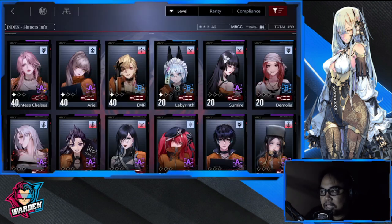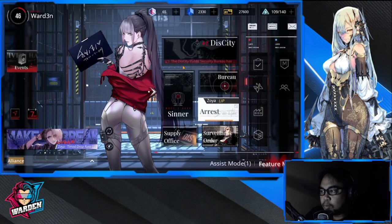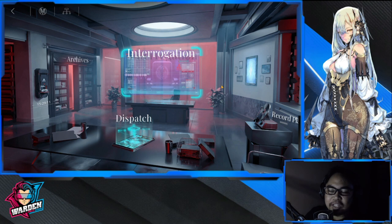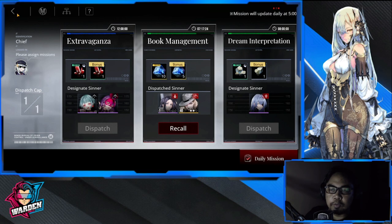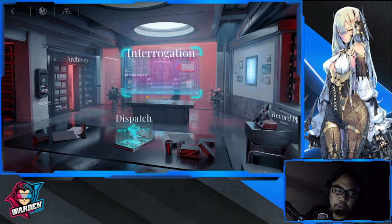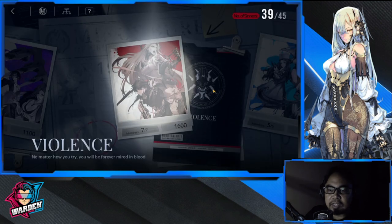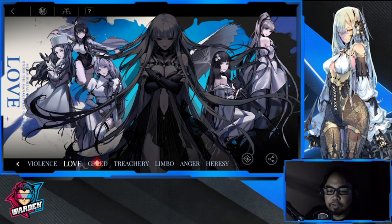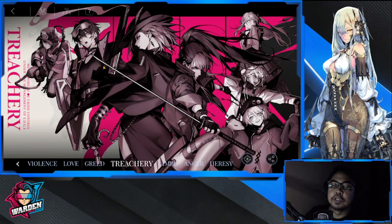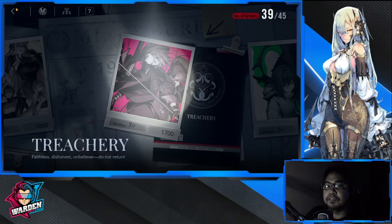Let's go back to the main menu and go to the Bureau. This is going to be your office. The dispatch system is here to get more resources. Archives is here — it will give you additional resources pertaining to the collection of your sinners depending on the group. The more sinners you collect, the more resources you'll get.